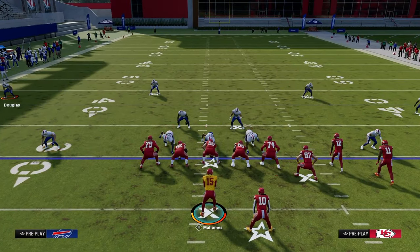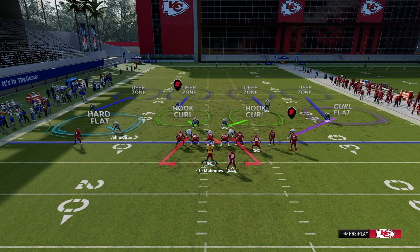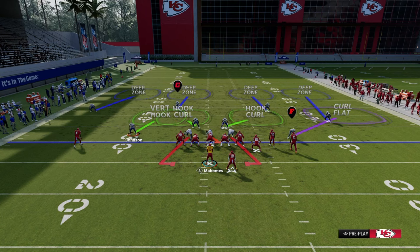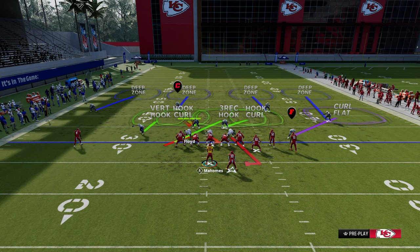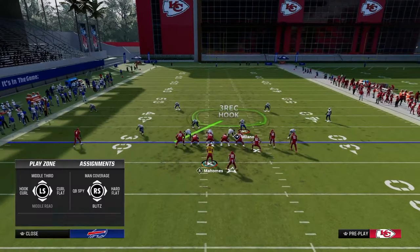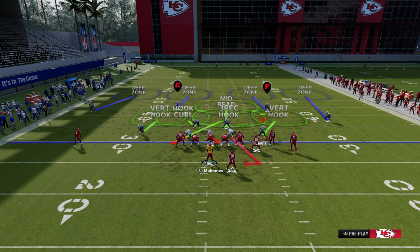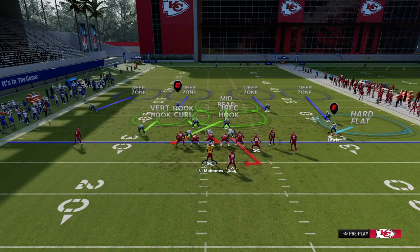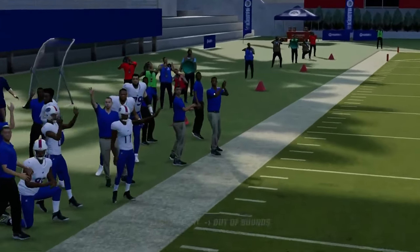Underneath, there are five key areas. There's the hard flat, which is basically the numbers to the sideline and about five yards and less. There's the vertical hook area, which is from the numbers to the hash mark, again about that five-yard mark. Then there's the three-rack hook or the hook curl area, which is essentially directly over the center. The same is true on the right side — there's the hook curl area, the mid-read, the vert hook from the hash mark to the numbers, and the hard flat from the numbers outside. So those are five key areas underneath that you can attack.